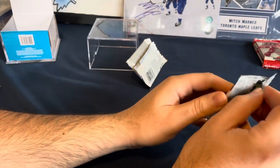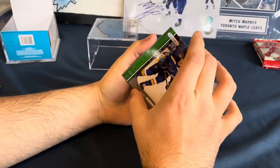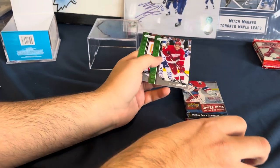This is going to have a $60 McDavid. I see Panarin on the back. Robbie Fabry. Dylan Larkin. Artemi Panarin. Well, that was a letdown.